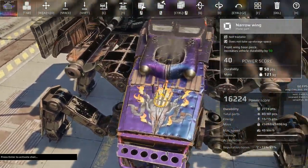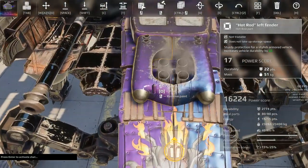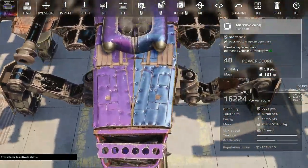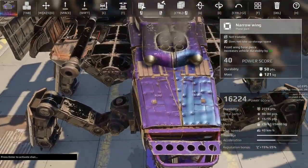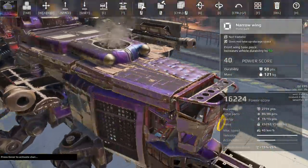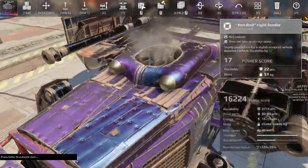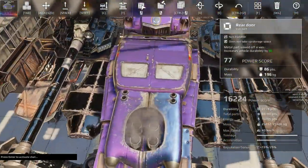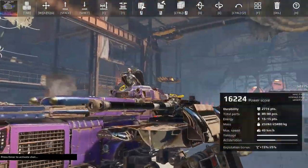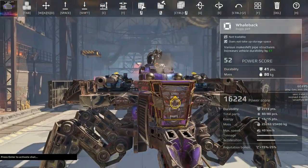I'll change between these two new paints now — different things. See, this is the matte ultraviolet and this is the violet gloss. They are kind of the same under some angles, but they are different. I really like these paints. I think this is a cool add-on. Thumbs up for three cool new paints.